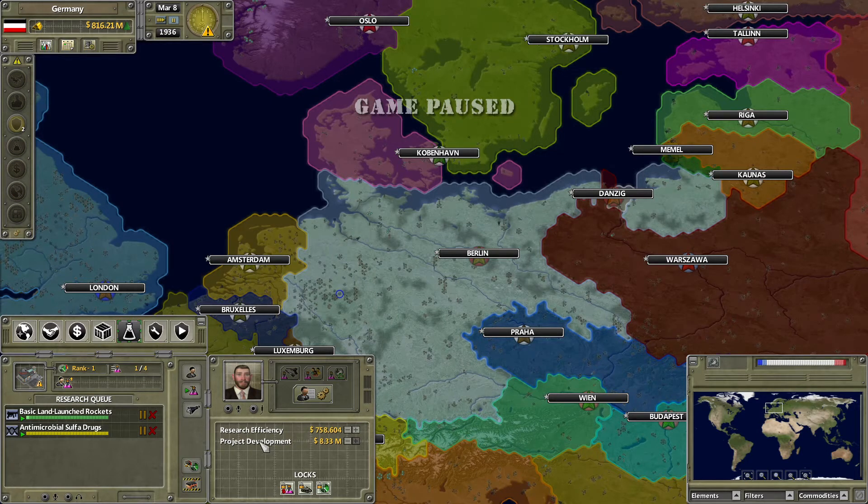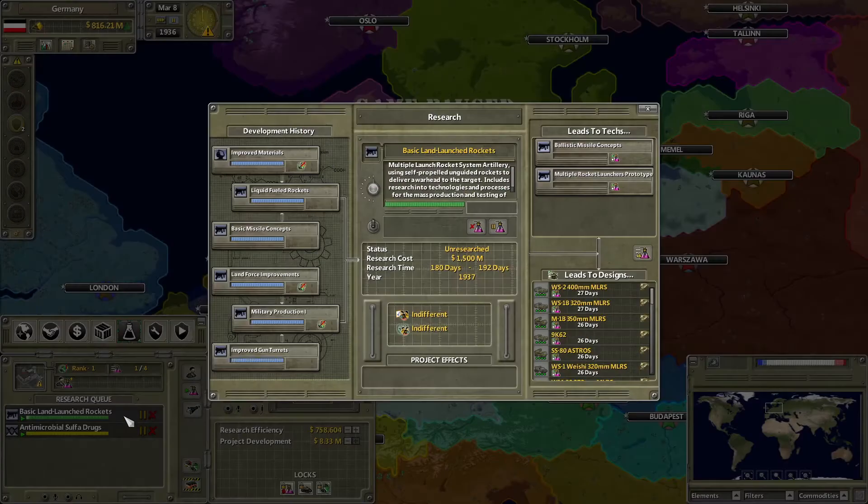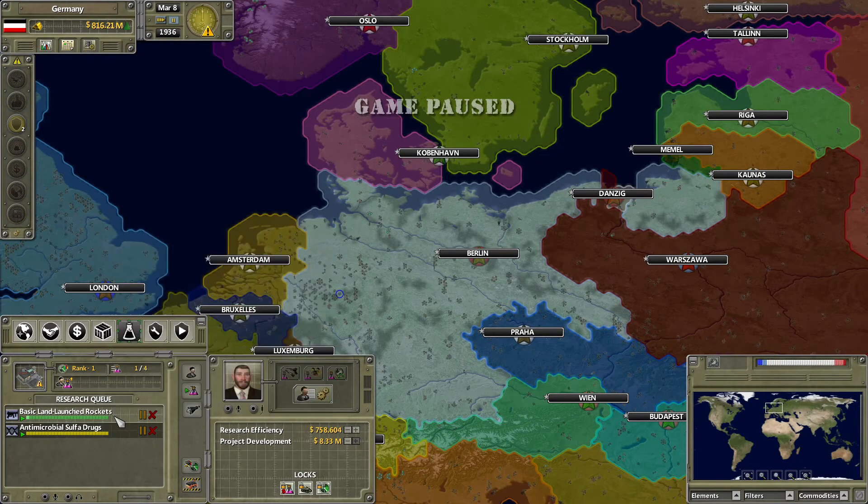Research efficiency and project development are very important. Project development is the daily spending of the required cost to research something. If you hover over a tech like basic land launch rockets, you can find the research cost, and project development is your daily spending toward that total. You can lower it to save money, but this slows down your research because you're no longer hitting your maximum potential.